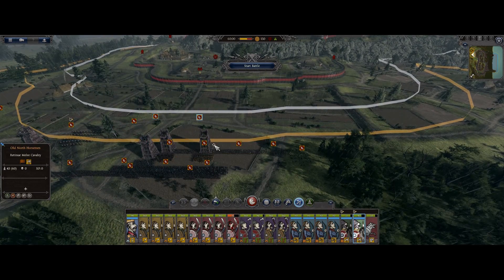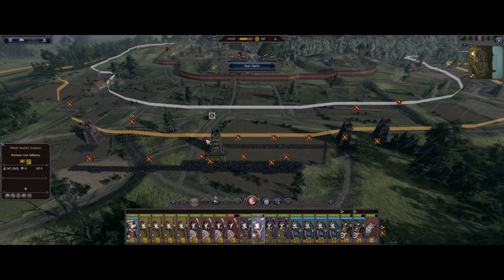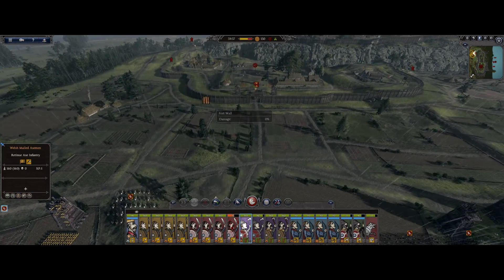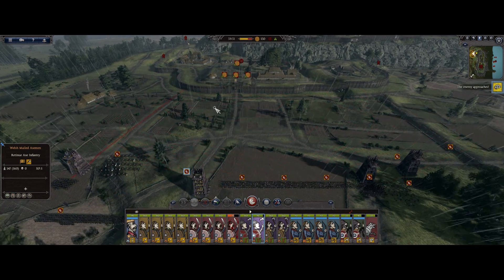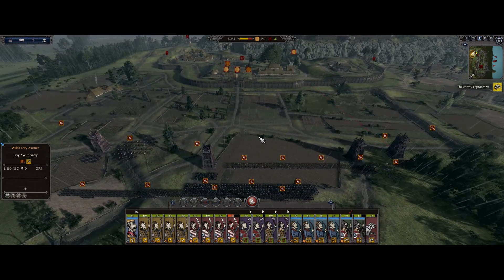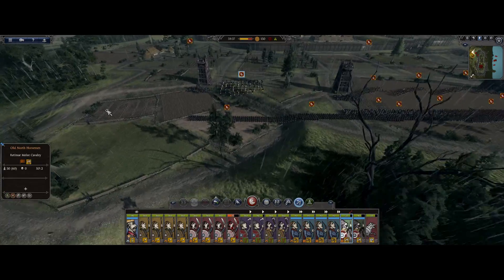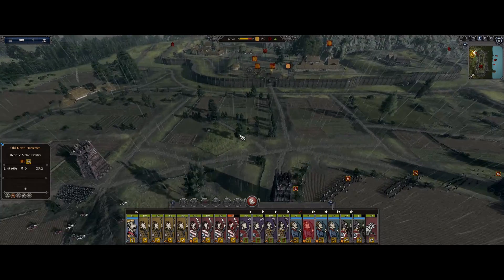Let's get these guys out of here and try to spread out my army. We're gonna move him there - there we go, set forward and try to space them out a little bit. Let's get our archers here. They're already opening fire on my horses - let's pull them back. Making our way to the walls - they've got some cavalry, javelin troops, and archers.